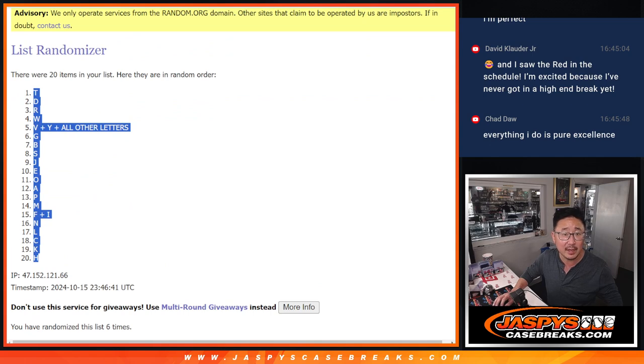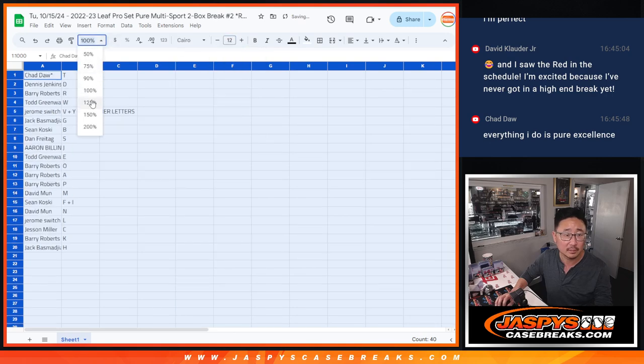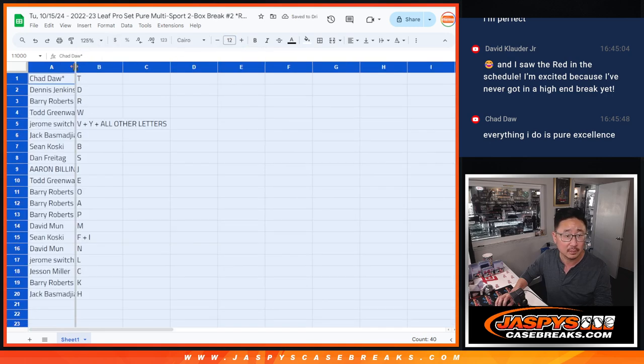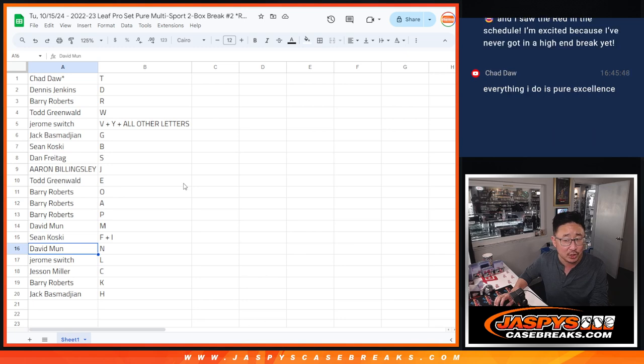T down to H. Chad with T. Dennis with D. Barry with R. Todd with W. Jerome with the combo — V, Y, all other letters. Jack with G. Sean with B. Dan with S. Aaron with J. Todd with E. Barry with O and P. David with M. Sean F plus I. David with N. Jerome with L. Jessen with C. Barry with K. And Jack with H.